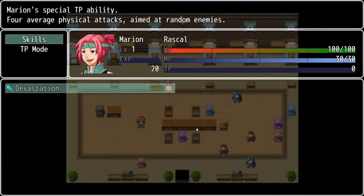As you gain more skills, there'll be plenty of other skills that can use magic points, that can use technical points, and some even sacrifice some HP as well.